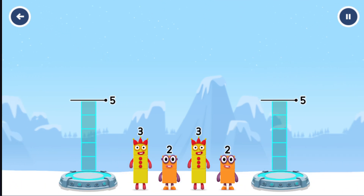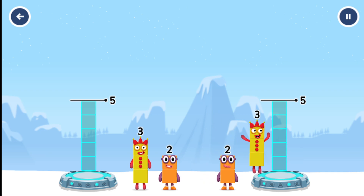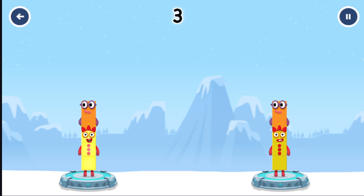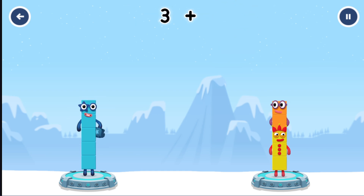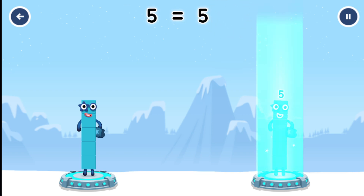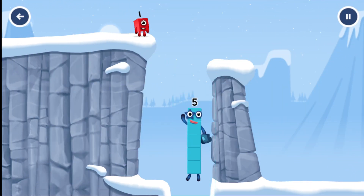Share the number blocks evenly to make 2 groups of 5. Drag the number blocks onto both sides until they have the same number of blocks. 3 and 2 — you solved it! 3 plus 2 equals 5. High 5! Yes, you got it!